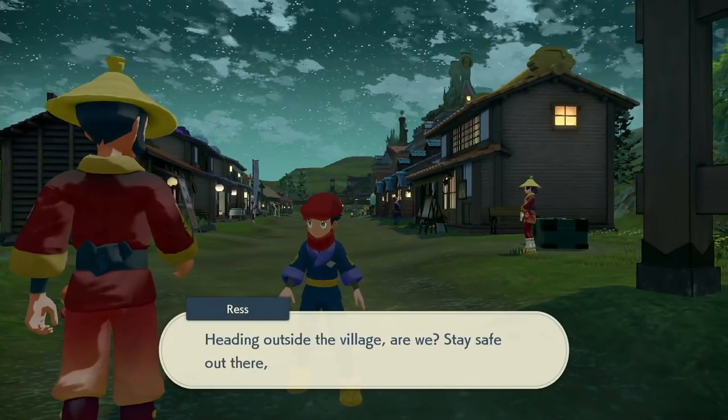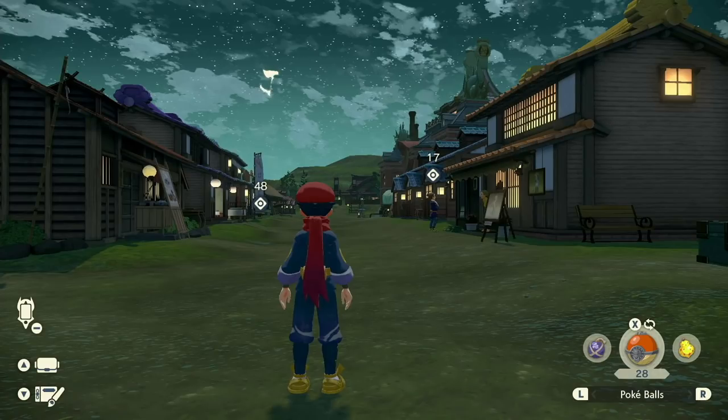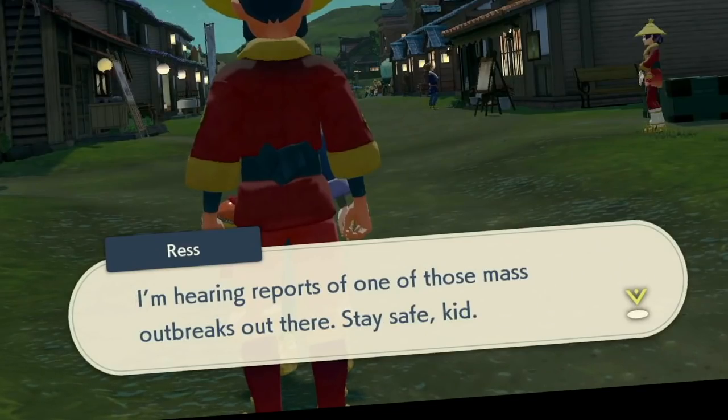Next, enter the village and immediately leave. If there is an outbreak, the guard will notify you. If not, just continue to enter and exit the village until the guard notifies you of the outbreak.